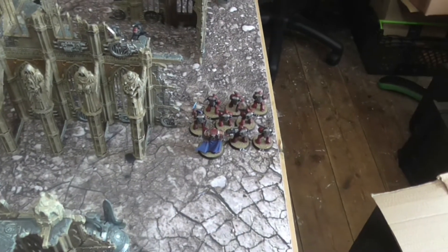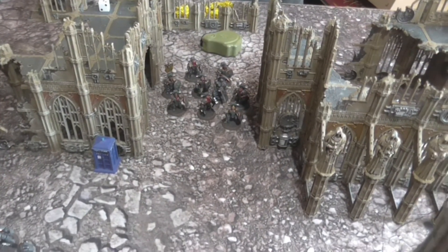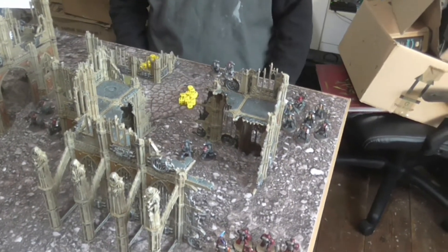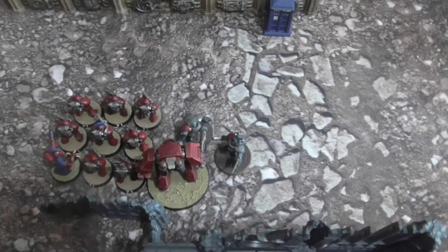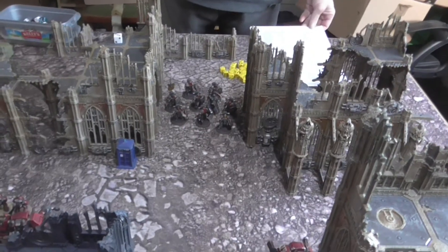Word Bearers Turn 3. In the movement phase only a little repositioning occurs, and one Dreadnought is turned to face a new target. The Mortis Dreadnought fires but every shot is saved. One squad uses Fury of the Legion and kills four. Another squad fires and kills two. The Gal Vorbak charge in and take one casualty from Overwatch. In the combat phase, the Gal Vorbak and their opponents fail to wound each other, but over on another front six enemy models are killed, they flee, and are caught.